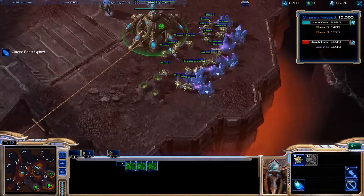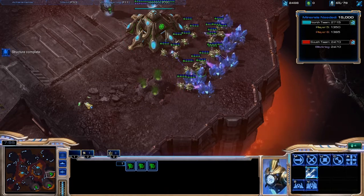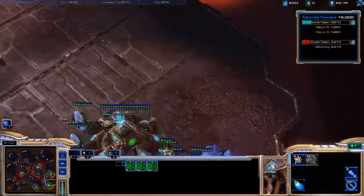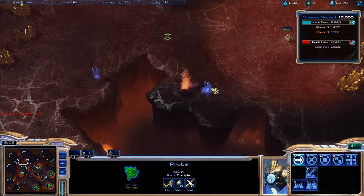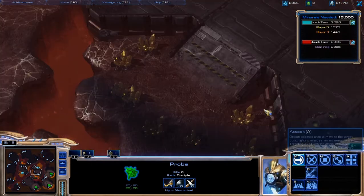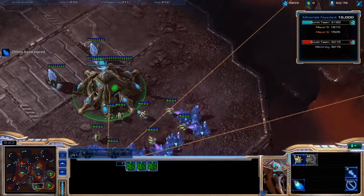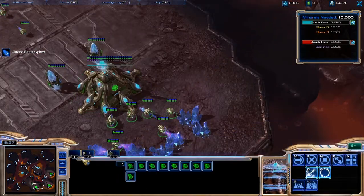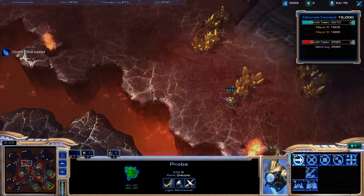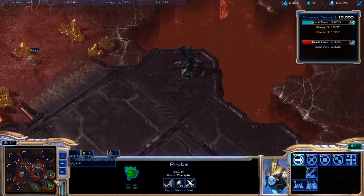Go ahead and rally more probes to that base. I have three extra guys that shouldn't be there, so I'm going to pull out three and send them to this base to saturate it better. Then just chrono-boost all your Nexuses and pick up all these mineral nodes. You're going to have close to 63 food, which is optimal - because that's 21 times 3, and you're going to have three bases with 21 each.